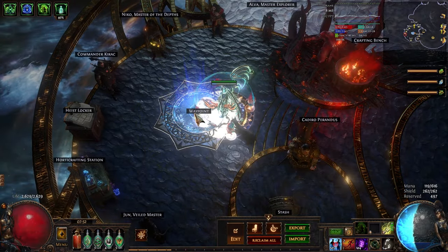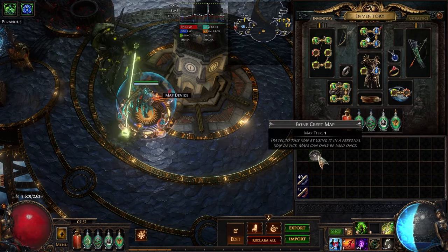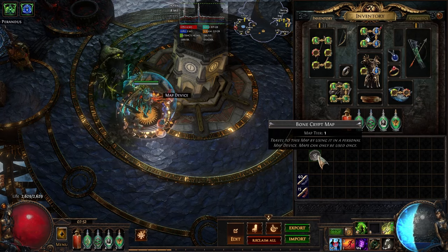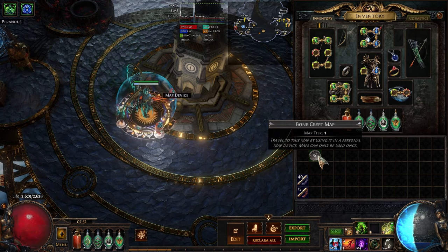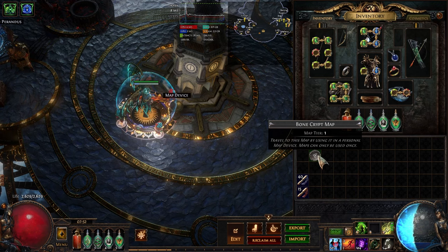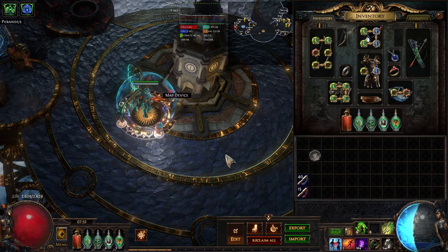Some early league strategies will actually wait to kill Catawba until they've done Sanctum or Heist for a while so that they don't have to deal with the second minus 30 resistances debuff. I usually don't do this myself, but I am just pointing it out as an option. Tier 1 maps are zone level 68, and while that doesn't mean you need to be level 68 to do them, it is a decent rule of thumb. So if you're in the low 60s, it's probably a good idea to get some XP outside of maps before stepping into them.